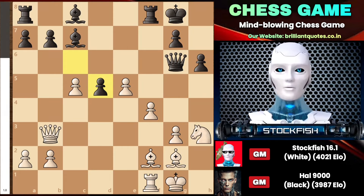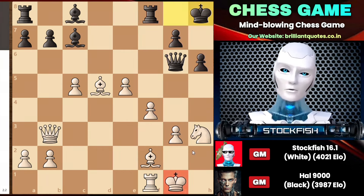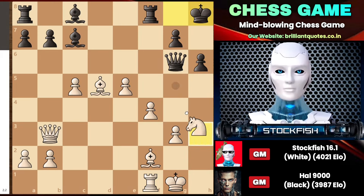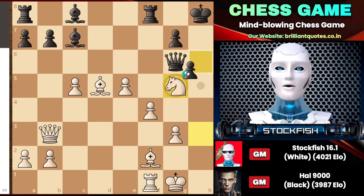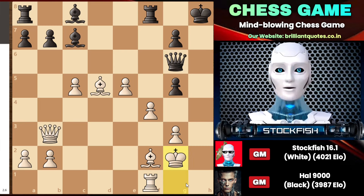Bishop takes d5 check arrives on the board, and as the king moves, I give you another chance to think about what white should consider in this position. If you didn't find that brilliant move, try to figure it out by pausing the video. The brilliant move, which some human chess players might find absurd, is knight to g5. It is a very authentic and brilliant move because it sacrifices the knight and also allows the rook to come to the h1 square to checkmate the black king. The bishop is well placed, and your king's position is very weak.